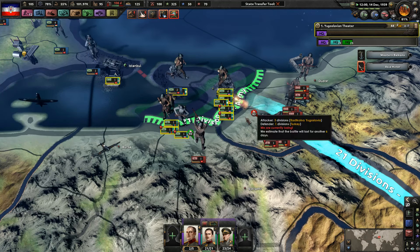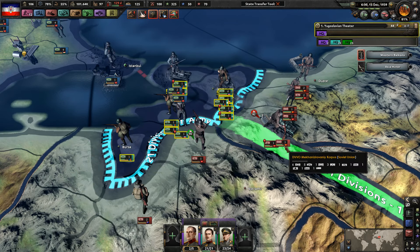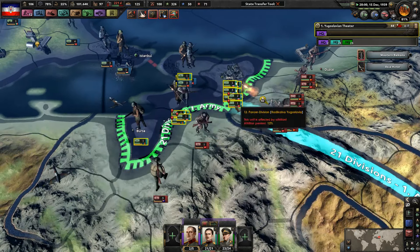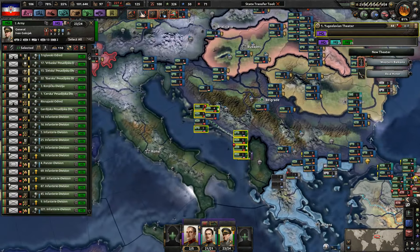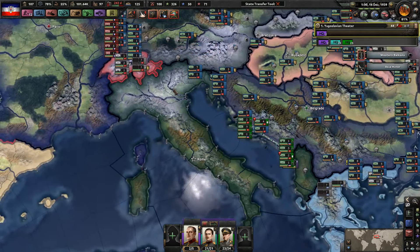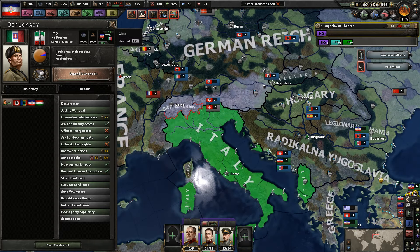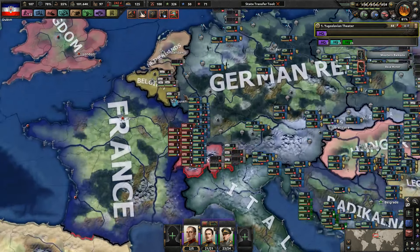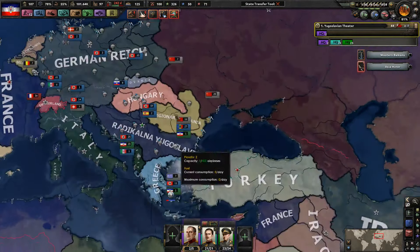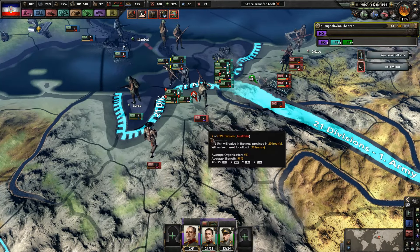We've got some German troops helping us out in this advance. The Soviets actually sent a bunch of tank divisions over here, which of course is not excellent for us. We have these guys over here ready to defend our coastline from another naval invasion. Italy's not joining the war quite yet - they do have to send volunteers to all of us, but they haven't quite gone that extra step. I think Australia's actually sent troops down here as well.